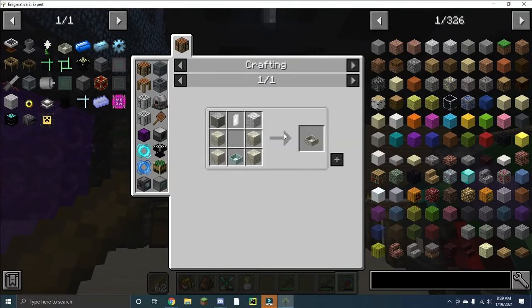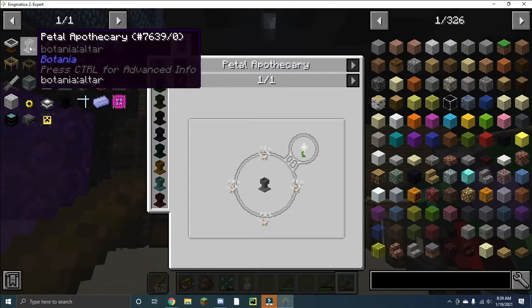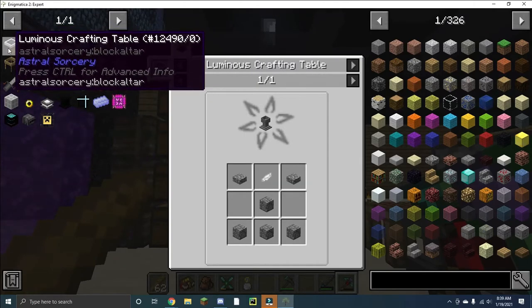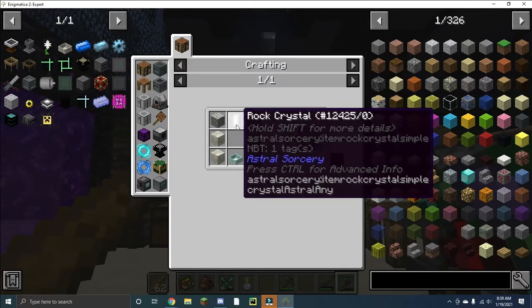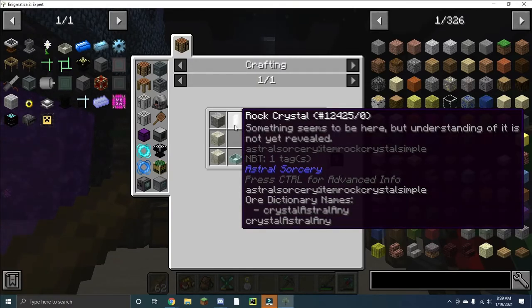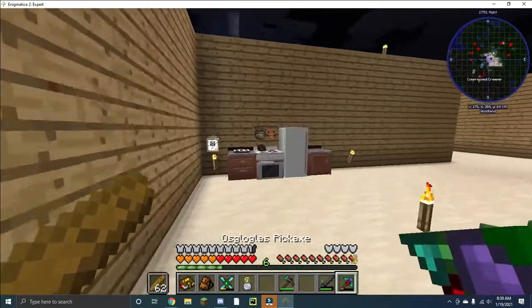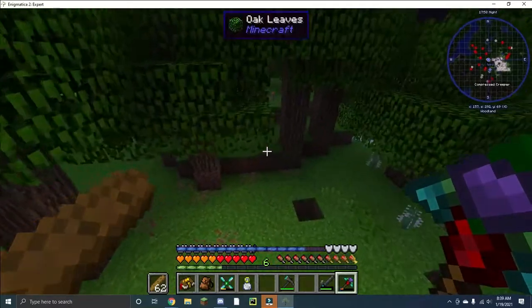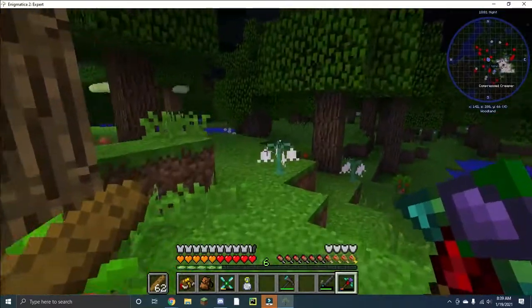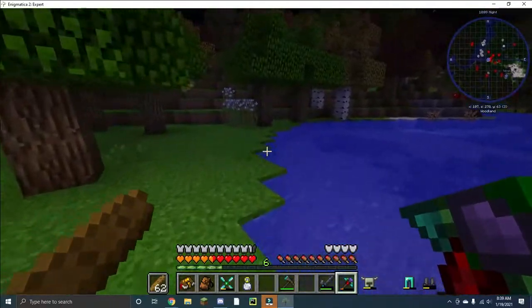This jumps into a whole other thing, because I've got the white petal but I need the living rock, which requires a pure daisy, which requires the petal apothecary, which requires a luminous crafting table. I also need this rock crystal — it says understanding of it is not yet revealed, so I'm thinking I might need to open the Astral Sorcery gate through aquamarine. I'm going to go search for some of that stuff, and hopefully find it relatively quickly. But that's where I'm currently at — it is a mess. But then again, that's Enigmatica 2 for you in a nutshell.